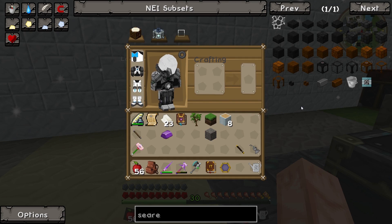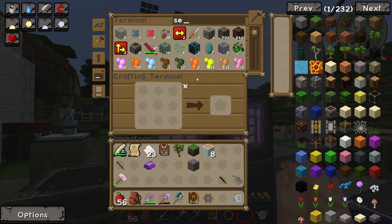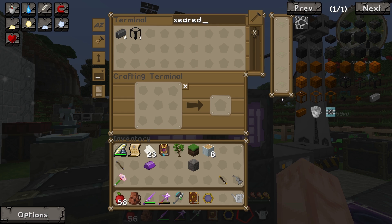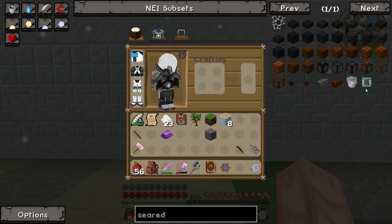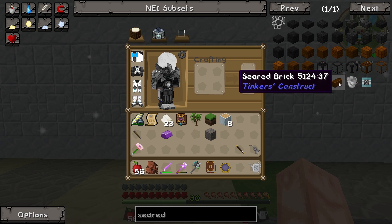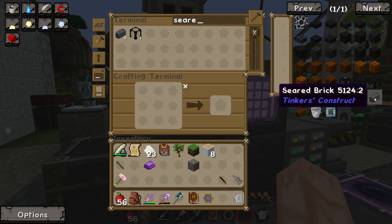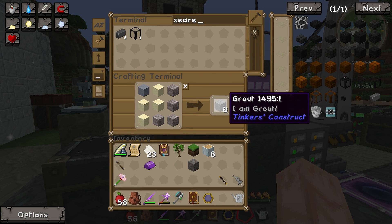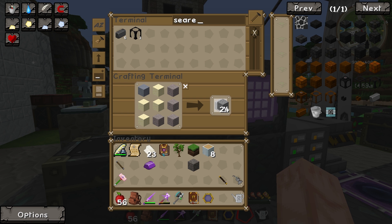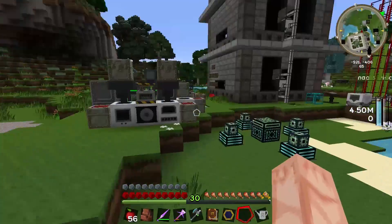There is seared brick — seared brick is grout. I think we've still got quite a few seared bricks left. Grout is sand, gravel, and clay. Let me go make some seared bricks, then.